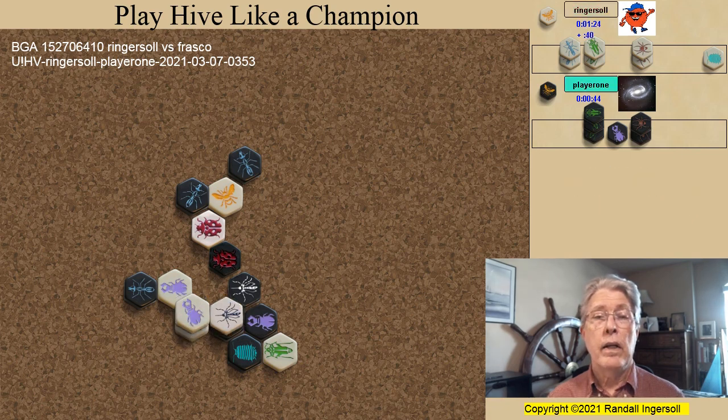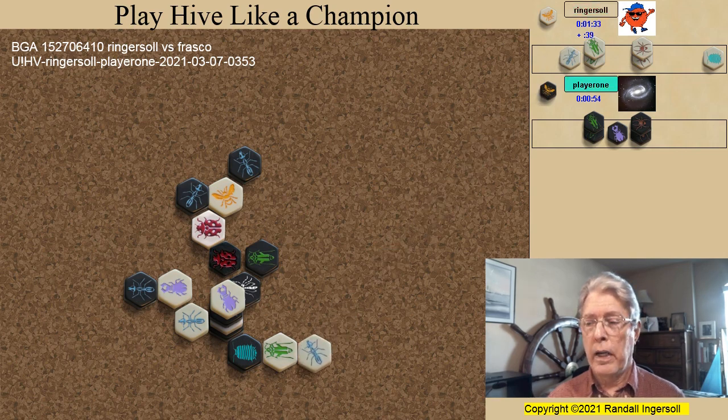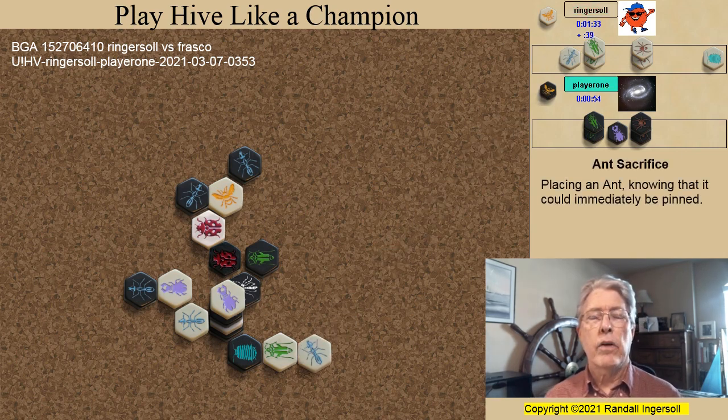I qualify for the win, and now we have a triple beetle stack — a black beetle sandwiched between a white mosquito and a white beetle, all atop the black queen. This may seem like a waste of resources, but as you'll see later in the game, the white beetle will be able to perform other duties. Frasco spawns a grasshopper in his favorite spawn point, and I spawn an ant. This could be considered an ant sacrifice because black could immediately pin the white ant, but I'm not concerned — if this ant pins it, the third beetle climbs up. If this ant pins it, the white queen escapes and in the process pins the other ant. And if this ant pins it, then this spot is available to place a defensive bug, probably the pill bug.